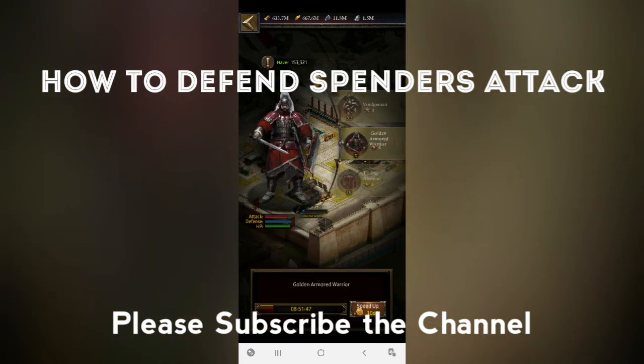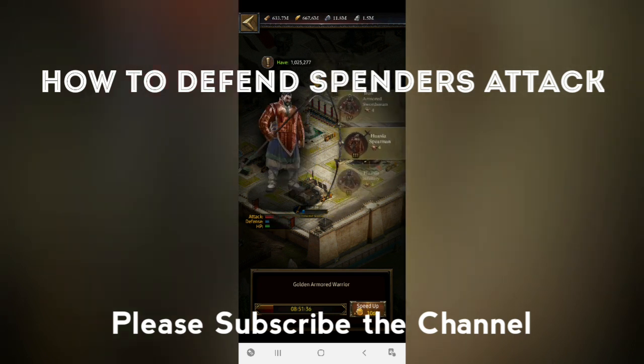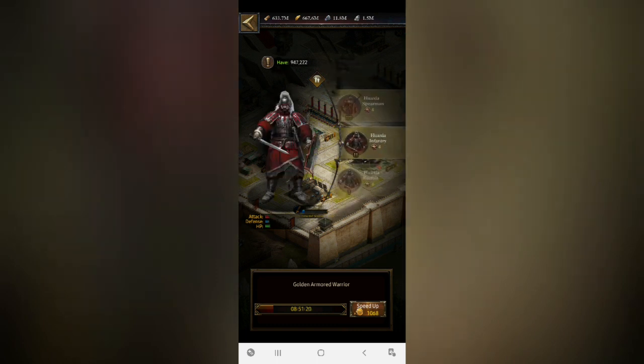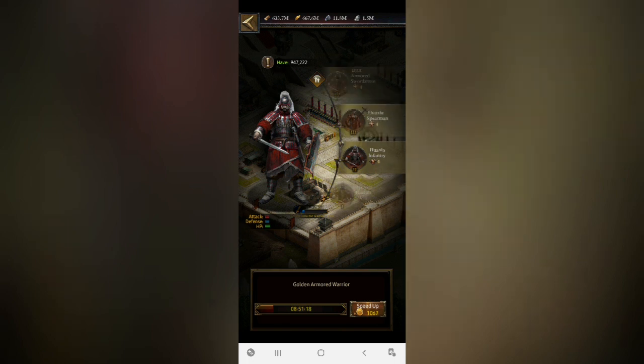When it comes to defensive purpose and you have infantry at your castle, you have to train as much T10 as you are able to. If you don't have that — we know beginners have a shortage of resources, speed-ups, and all that — in that case I recommend you go for T3 troops. T3 is very helpful for defensive purposes. As you can see I have 1 million T3 and 1 million T2.